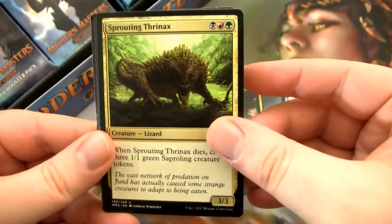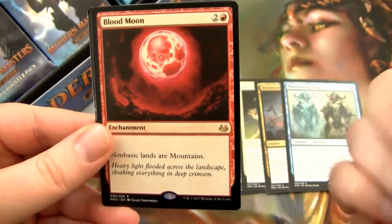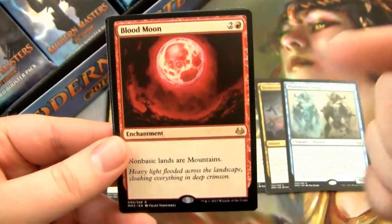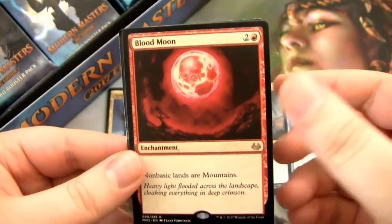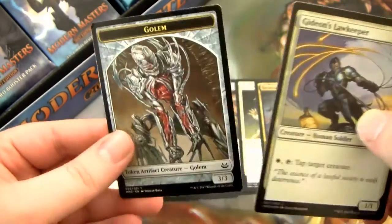Arcane Sanctum — I love the art on that card. Sprouting Thrinax, Vithian Stinger. And then we have Blood Moon. Blood Moon's pretty good. This is definitely a card that I'm willing to trade or sell — it's valuable, so that's cool. And then we have a Foil Gideon's Lawkeeper and a Gula.